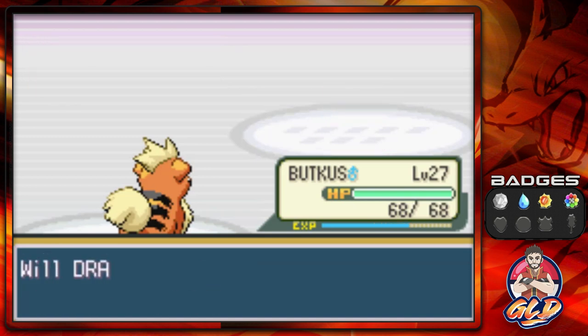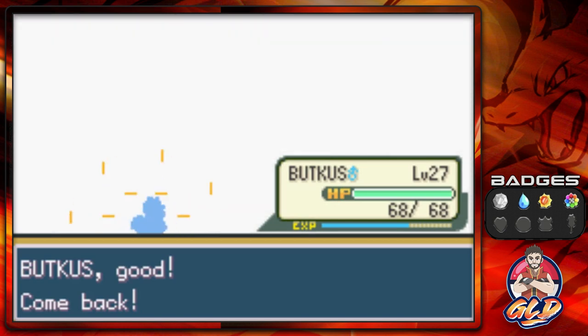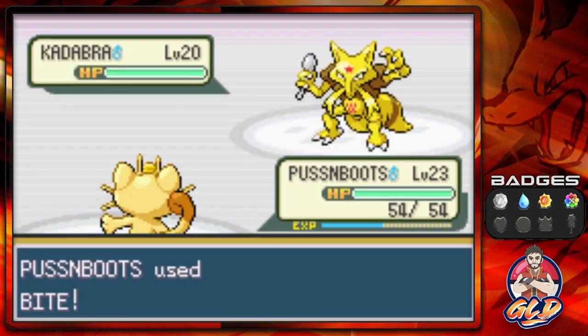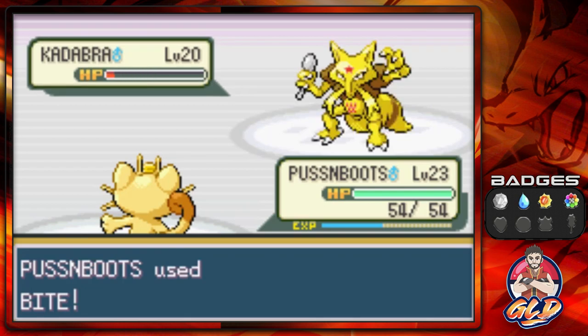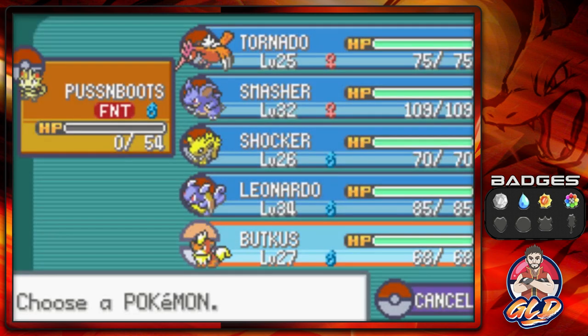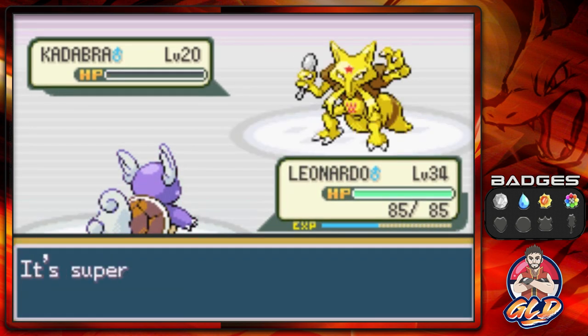Cadabra's about to come out and this Pokemon needs to be taught a lesson. This is the reason I brought Puss and Boots — we're trying to evolve this Pokemon. Bite attack is super effective and makes Cadabra flinch. Another bite attack nearly defeats it, and wow — one-hit KO but Puss and Boots faints too. Back to Leonardo.